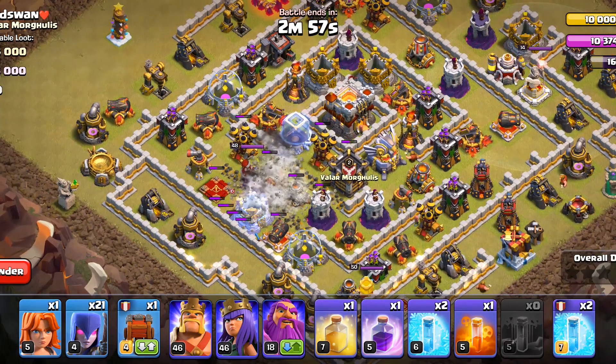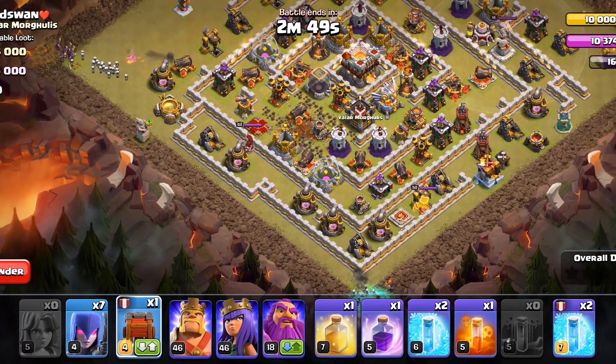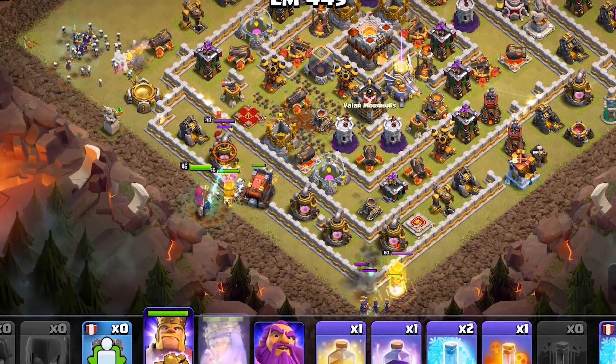First we will open up a way, then deploy the witches on both of the sides. This time we will start with the wall-raker, and after that all the remaining things.